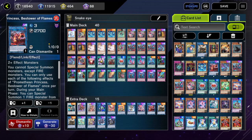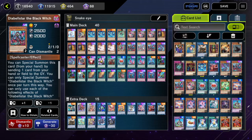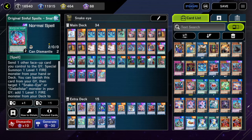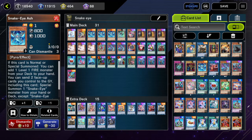If you want a more budget version, you're probably thinking do you need to run all this? The Wanted Seeker of Sinful Spoils and Diabellstar Black Witch are free ways to search your Snake Eyes Ash — they get you the Sinful Spoils Snake Eye. You could cut all of those and still be able to do all the combos in the deck. You don't even need two copies of Original Sinful Spoils because you're searching it with Poplar — you can go down to one. If you want a more budget version, trim back the main deck and replace with filler materials or another engine — maybe some watery-fire combo. The deck is extremely powerful.